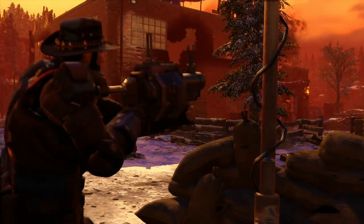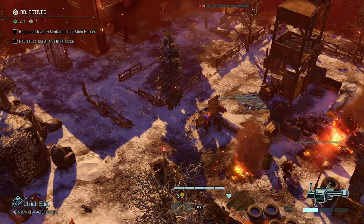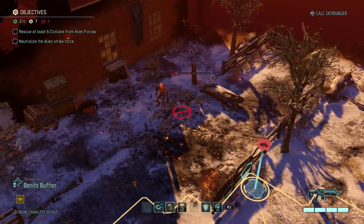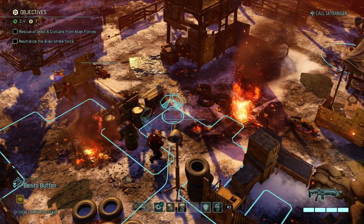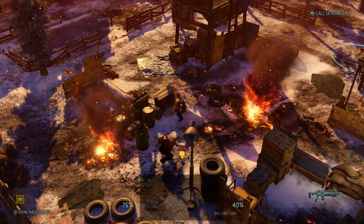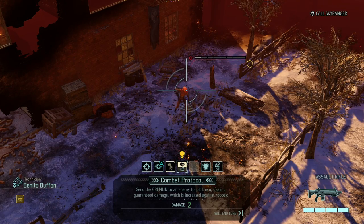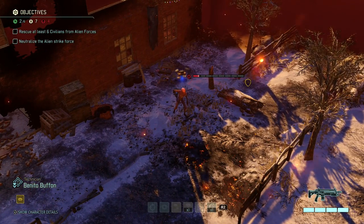The frag grenade hits for four damage then three damage — not dead yet, but now Benito's combat protocol shock ability can finish it. We needed to blast the tree twice to destroy it completely. Moving Benito into position — 75% shot, but I'm not risking that. Instead, combat protocol the sectoid — shock him to death! Use the drone and zap — done.